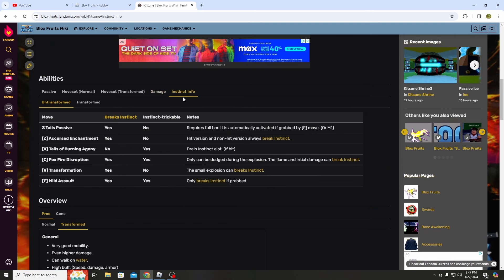Now let's check the instinct info. Your three-tail passive breaks instinct and it's not dodgeable. Your Z-move breaks instinct and it's also not dodgeable. So that's already two things in Kitsune that can break ken. Your X-move does not break ken and it is dodgeable. Your C-move breaks ken and it's also dodgeable — even if it's dodgeable, it still breaks ken, so that's three. Transformation breaks ken and it's not dodgeable. Your F-move also breaks ken and it is dodgeable. Five of Kitsune's moves break ken.